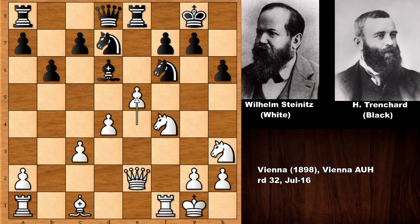Wilhelm Steinitz is doing pretty well — he has a strong center. In this position he pushed the pawn, forking the bishop and the knight. However, capturing a piece is not possible because the e-pawn is pinned. Steinitz is threatening to move the queen and then capture one of the pieces. Trenchard thought he could retreat one piece, then after the queen moves, retreat the second piece and be safe. So we have bishop to f8.